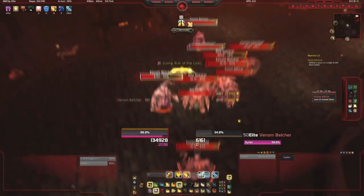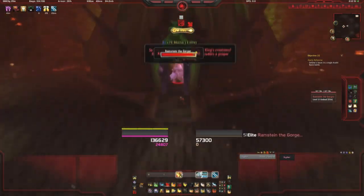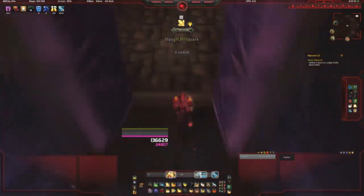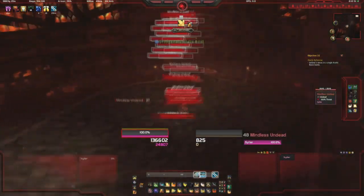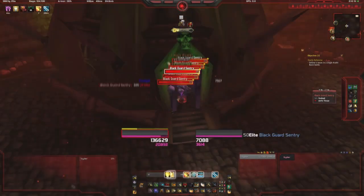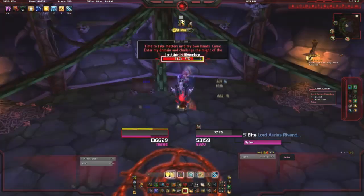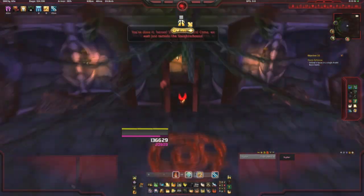Now we're at the slaughterhouse — pick up all the first mobs and clear them down. Then we'll get another mob spawn, kill him, and then some ghouls and zombies will spawn. Kill all of them and then finally four more mobs will spawn. Kill them and then you'll finally have access to Rivendare's room. Kill him and then you'll have a chance on the mount.